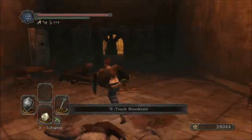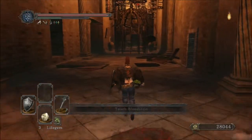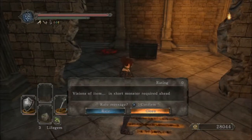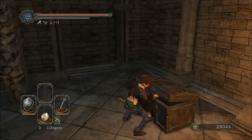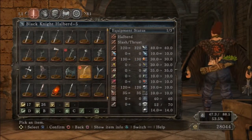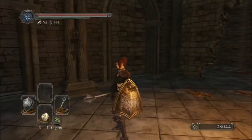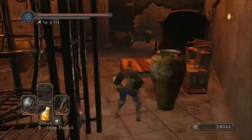Oh shoot, this little sucker is fast. Thanks for breaking the wall for me — you served your purpose. I thought you were dead — oh, you are dead. This is a halberd, I think. Malformed Shell — oh, that might be a strength weapon. 35 strength to use it. It's a halfway decent weapon. My strength guy uses it, or did use it for a while, for variety.